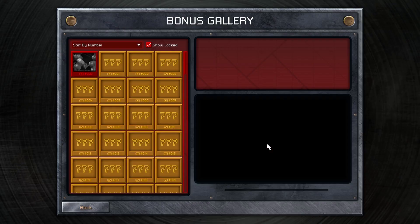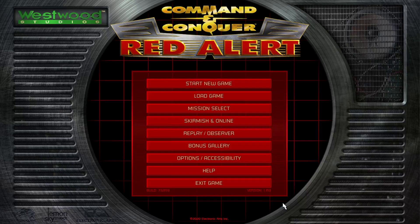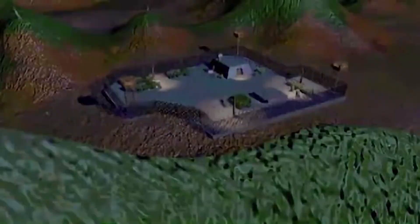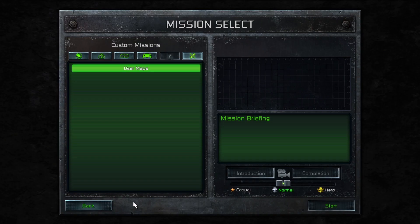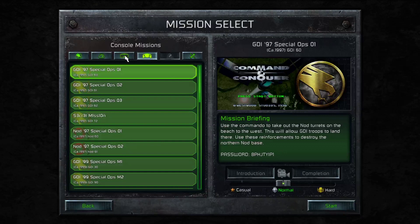It starts in the main menu, which 100% keeps the vibe and atmosphere of the original games. Every sub-menu is new and looks amazing, and in some they even added new information not in the originals — for example, when you load a game you get a summary with details such as how much of the map was revealed and how many credits you have. This attention to detail, no matter how small, is really at the core of these remasters. You feel that the people who worked on these games are die-hard CNC fans who wanted to both revive the old atmosphere and give it a fresh feel.